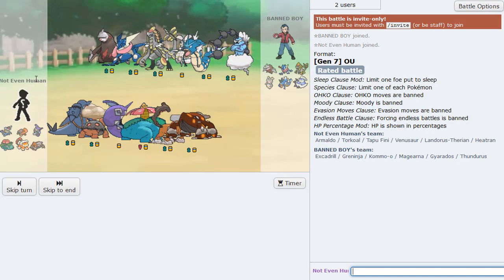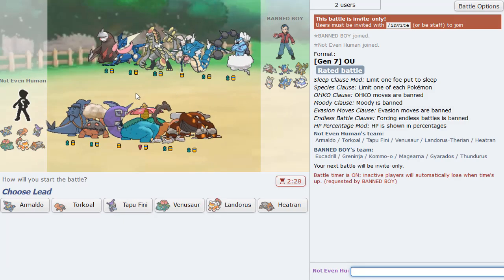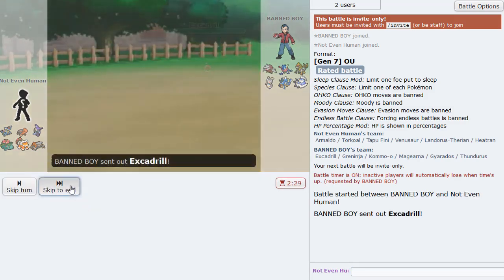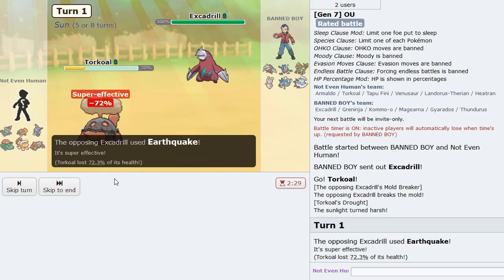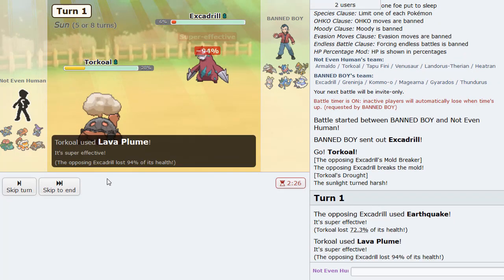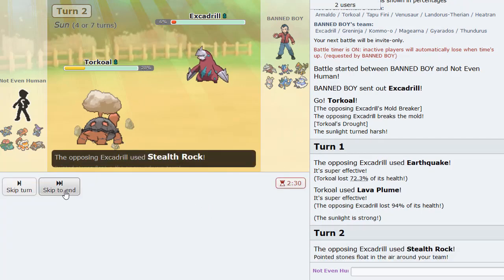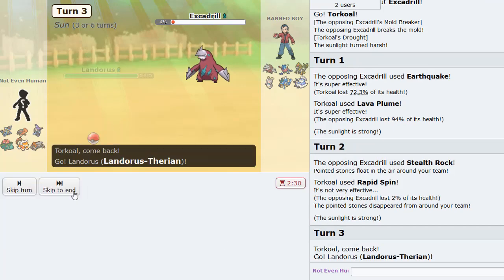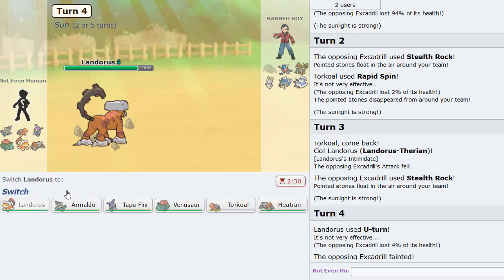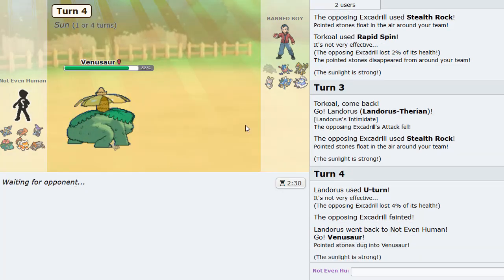This next guy's team is pretty offensive. Thankfully my Torkoal lead is just what I asked for because he has a Rocks Drill and I can go for the Lava Plume. No burn, but a well-timed Rapid Spin to prevent anything from happening. He actually got up his Rocks though, so we will need an emergency plan to Defog at some point.